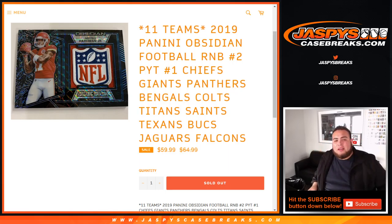The 11 teams include: the Chiefs, Giants, Panthers, Bengals, Colts, Titans, Saints, Texans, Bucks, Jaguars, and Falcons — in a random number block style.